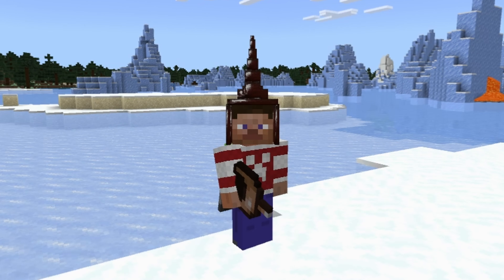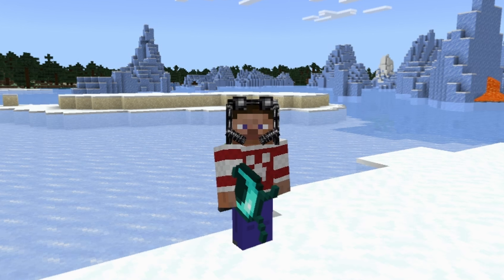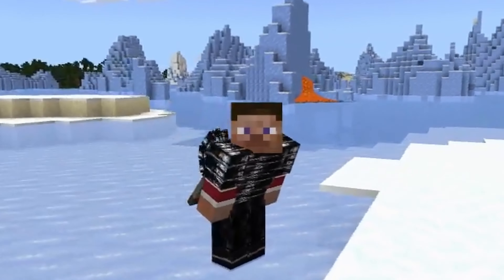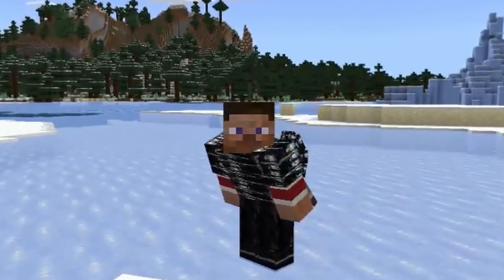We've got these helmets that have antennas, except the beetle one, which move around when you put one of the different types on. It also has night vision when you put any of them on. We've got a full set of scorpion armor, but when you go into third person and look at the scorpion tail, it moves very suddenly.